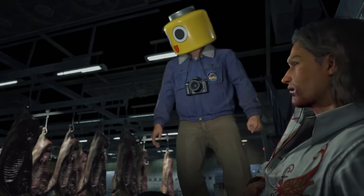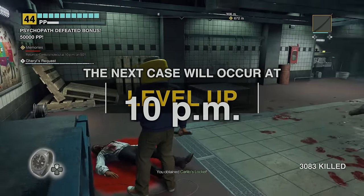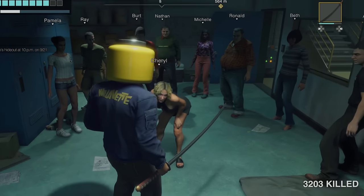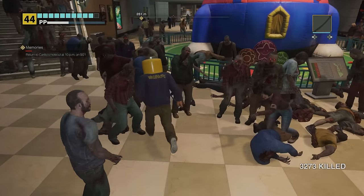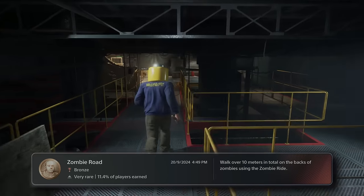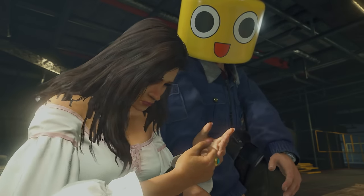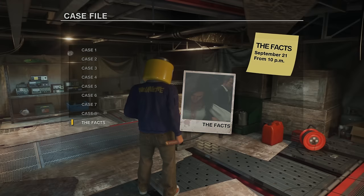Just before he dies, Carlito gives me a locket to give to Isabella. I also got a request from a survivor back at the security room who wanted me to take some sexy photos — so I did. All the other survivors awkwardly looked on, but I got some extra PP so I'm not complaining. With all that done, I headed back to Carlito's hideout and had some fun walking on zombie heads, unlocking the Zombie Road trophy. I tell Isabella Carlito is dead and still have no password. I give her the locket and she has a eureka moment — she figures out the password and we're now in the laptop. We have the fax, so it's almost time to escape.